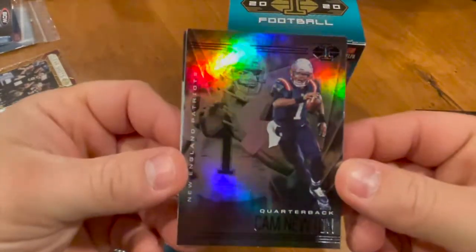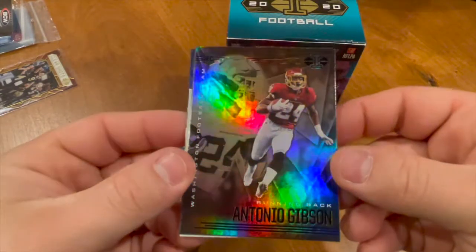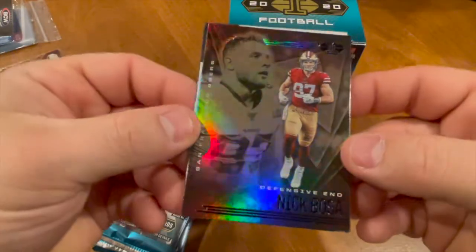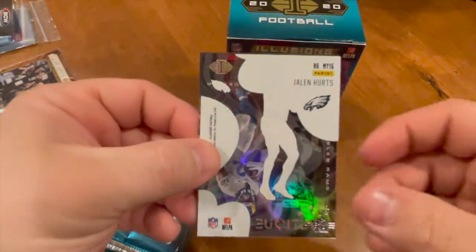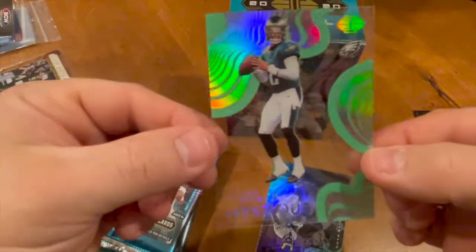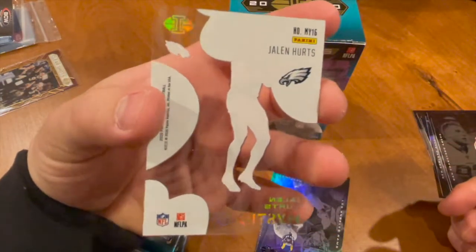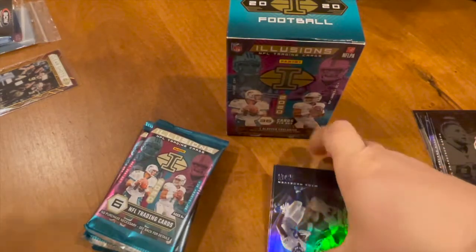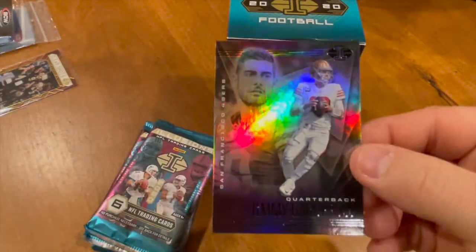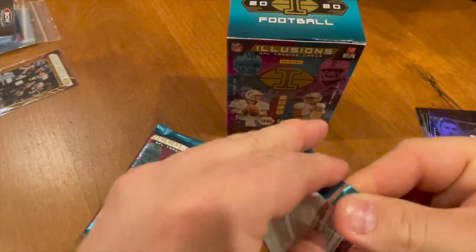We have a Cam Newton. Antonio Gibson rookie card — honestly had an incredible year. Nick Bosa. And we have a Jalen Hurts Mystique — look at that card, that thing is clean, very very nice. That's a parallel, one of the acetate inserts. Van Jefferson. And we have a Jimmy G, Mr. Pretty Boy.